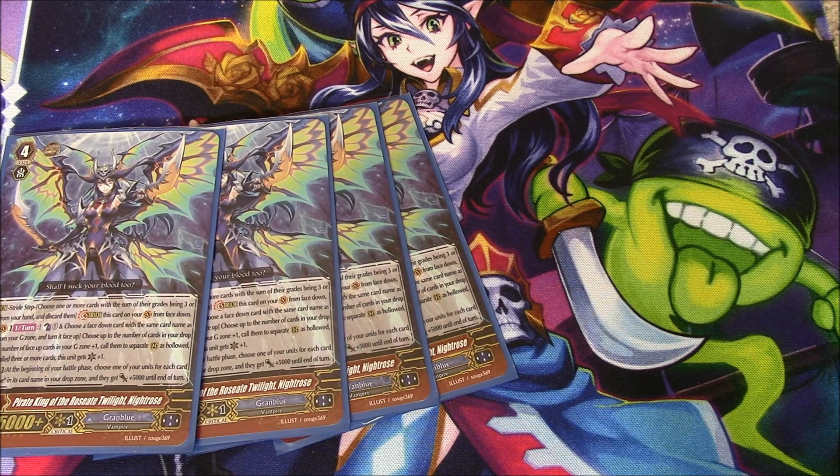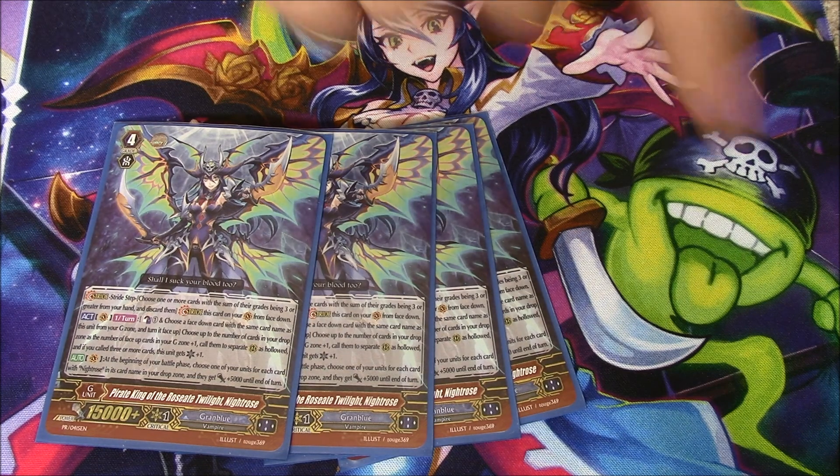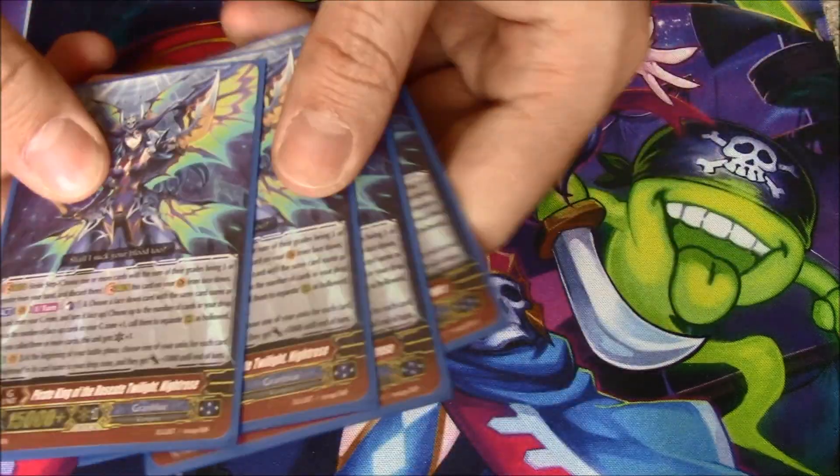Rose 8's skill is kind of its 1 persona flip: for every face-up card in your G-Zone plus 1, you call a unit from Drop Zone to Rear Guard as Hollowed. If you call 3 or more cards this way, she gets a crit. The other skill is at the beginning of your battle phase: for every Night Rose you have in Drop Zone, you choose one of your units and it gets Power Plus 5,000. This doesn't stack — so if you had 8 Night Rose in Drop Zone, you can't give one unit plus 40k. It allows your columns to hit for another stage, which is nice. And the random crit means your opponent can't just no-guard this at 3 damage, because you might flip a crit and they die.